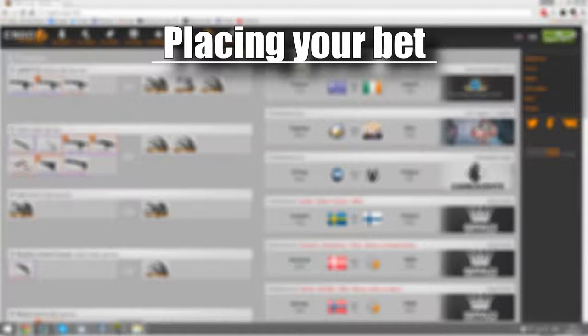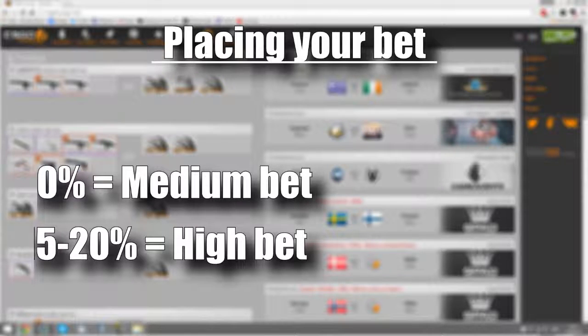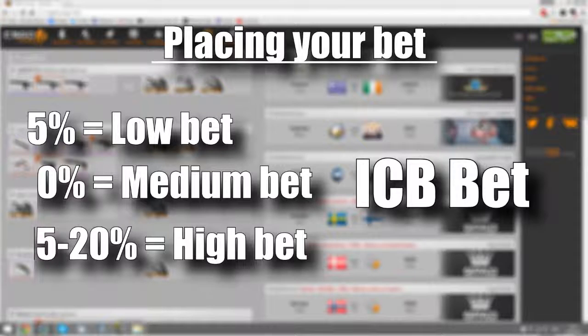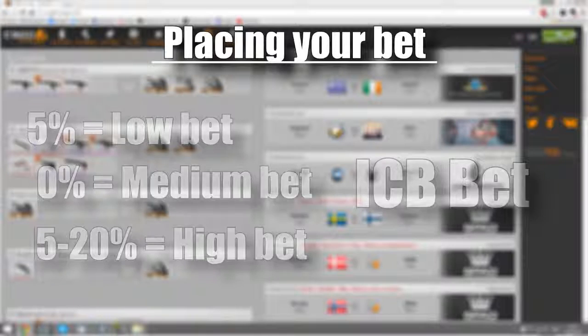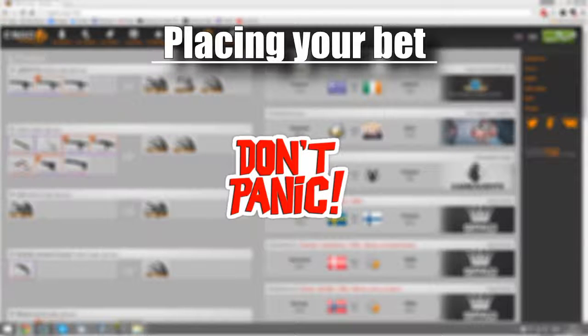Placing your bet: once you've done your research and you're confident a team is going to win, you're ready to place a bet. If your research shows you cannot see the team losing, go ahead and put a high bet — usually 15–20% of your inventory. If you're not too confident but think they might take it, put a medium bet at 10%. Put a low bet on teams you don't think will win but have a slight chance — usually on teams with less than 30% odds for the best payout. An ICB bet is placed on a team you really don't think will win, using your bad skins for a chance at a massive payout. Remember: never go all in, and if you lose a bet, don't rage bet. Betting on CSGO Lounge is gambling and you will lose bets — just don't panic, you'll earn back what you lost.